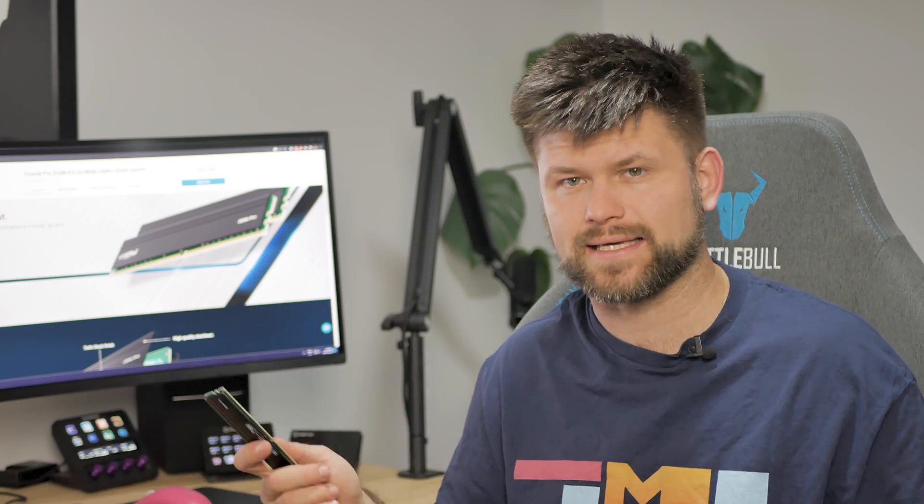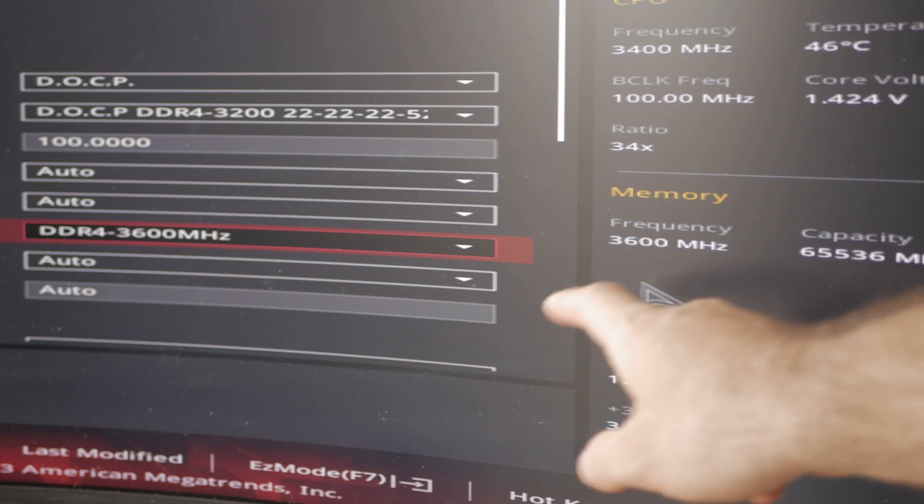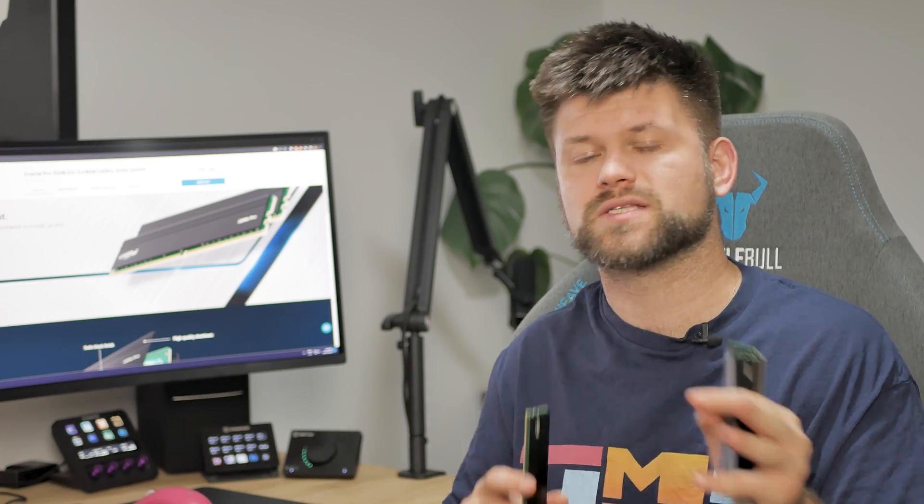If you read more into the topic, the performance of memory cannot be determined by a single value — the frequency and timing are closely related. Timing is usually expressed as four values, such as CL40-40-40-80. These values represent, in order: CAS latency, row address to column address delay (TRCD), then row precharge time (TRP), and row active time (TRAS). The most common value we use is the CAS latency, commonly heard as CL. You can ignore most timings because they only impact professional overclockers rather than pure gamers.